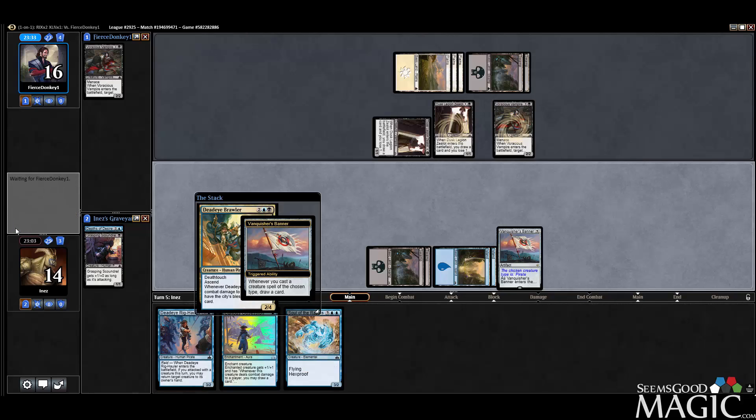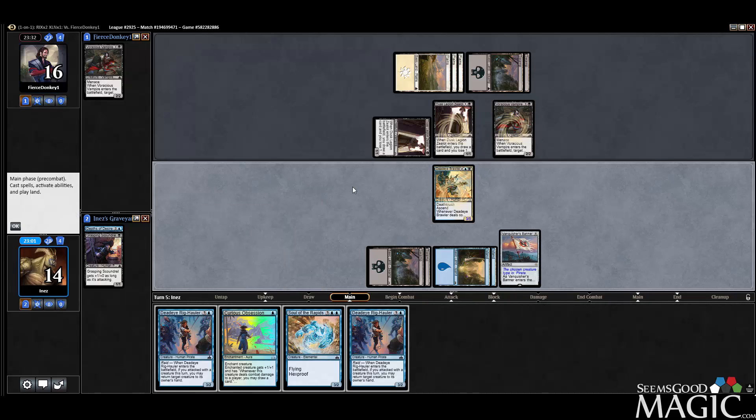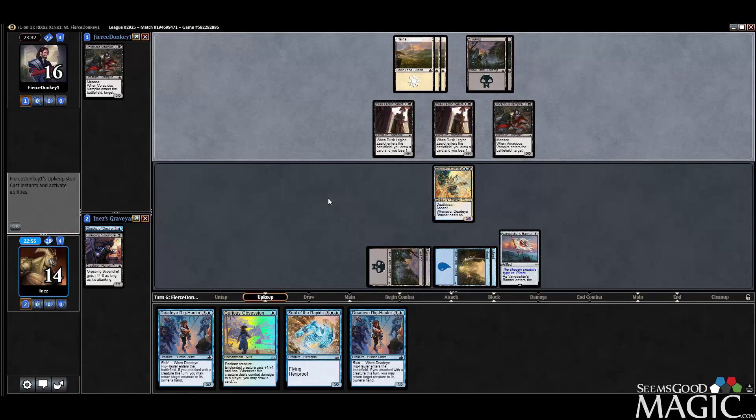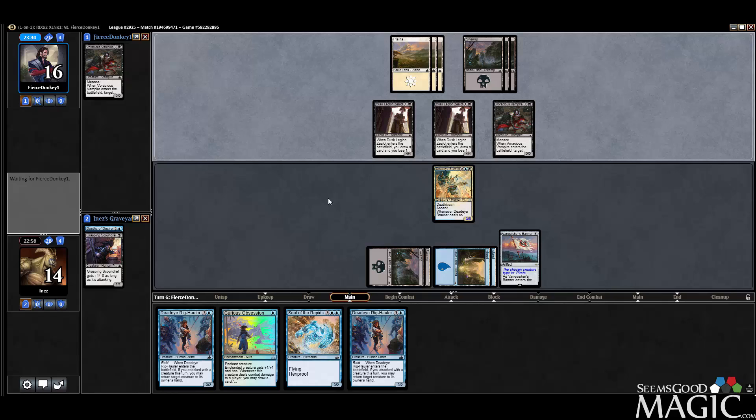Draw a card. We got Righcallers for days. Hopefully our opponent does not have removal. If they do, that could spell some trouble. I think there's a good chance they do. Four cards in hand, six lands.